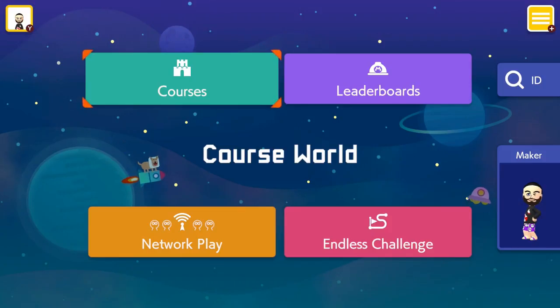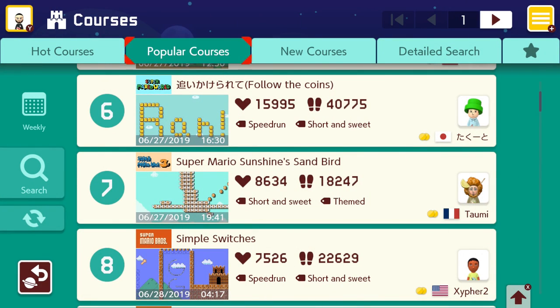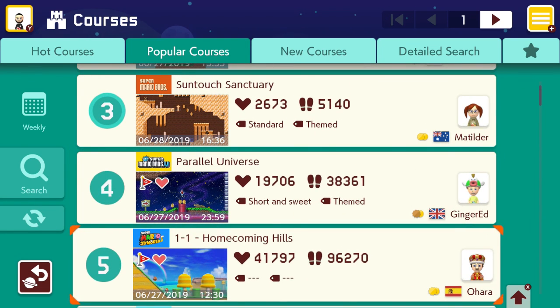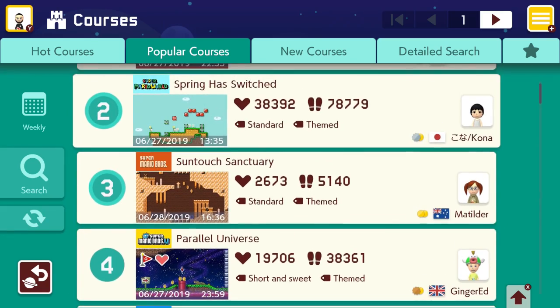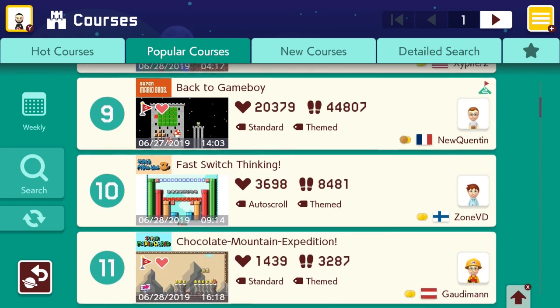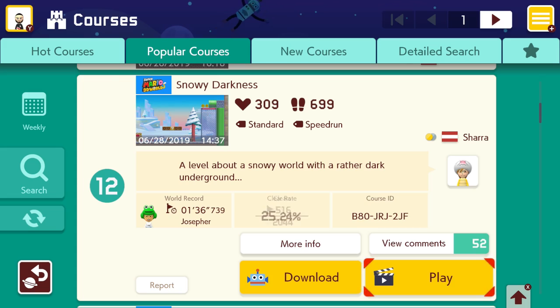Then, of course, you have the online aspect of the game, which was one of the selling points of the original Super Mario Maker, and once again it returns — and for the most part it's pretty good. Much like the original, you can download and play other people's levels, and you can sort them by hottest, newest, or most popular. One thing I really like that they added is tags for the levels, so you can tell what a level is like — is it a short level, is it puzzle-based — so you know what you're getting into rather than just reading a simple description.